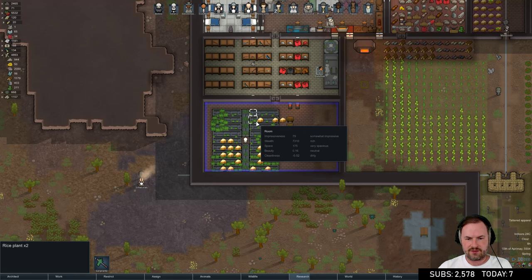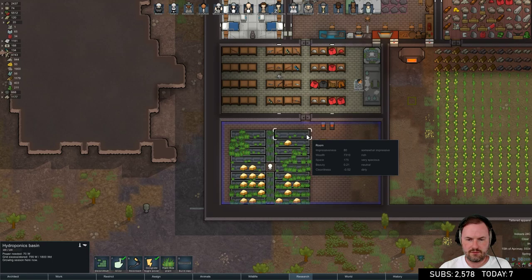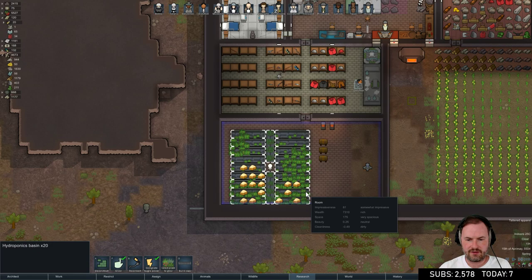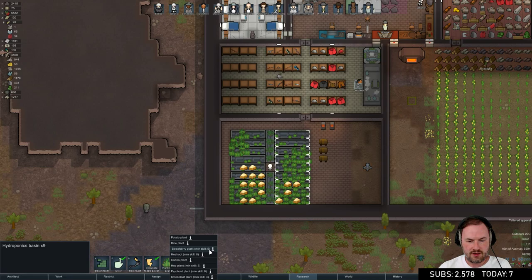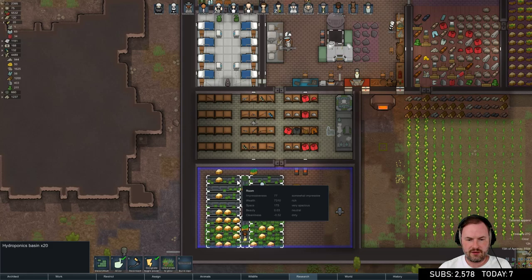We have a ton of food and a ton of smoke leaf, and we're growing other stuff. Beer sells quite well - maybe we want some hops. On this side let's grow cotton and hops since we're doing well for food. We've also got a ton of medicine and we want to keep getting it, so in here we'll grow heal root and some cycloid.